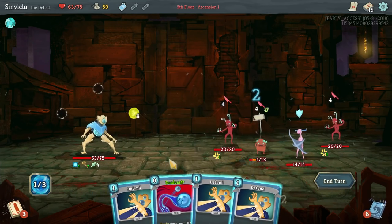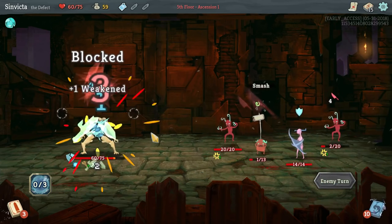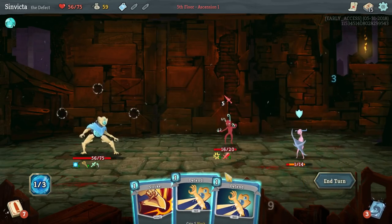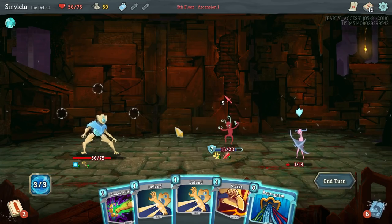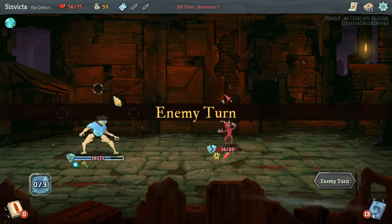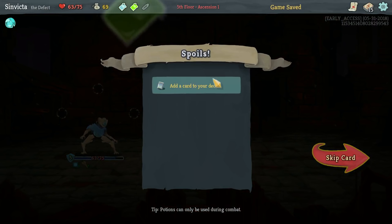We're going to take about 12 damage total, but we're going to recover seven of that back. We did not draw a card with Compile Driver because we didn't have any orbs channeled - which is okay. We end up losing 12 HP, but not that big of a deal.